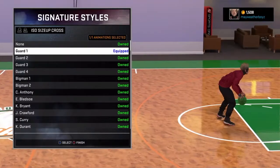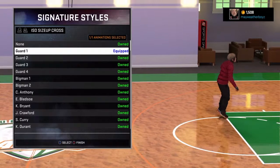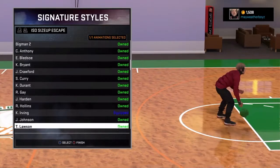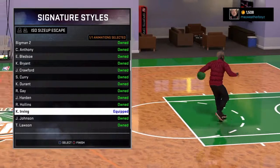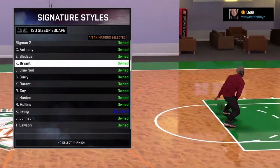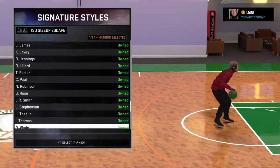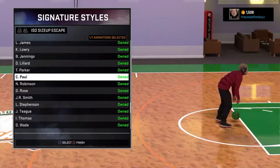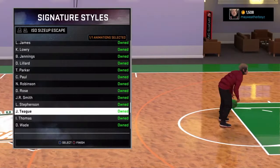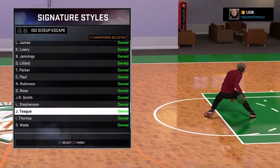ISO size up - cross guard 1. Y'all see how when I was shooting around I step back guard 1 and shoot the ball. ISO side double escape - I use Kyrie just because it can break ankles, but the Kobe could get you open easily - just do the Kobe move and you're good to go. Chris Paul is another good one - you can break your defender's ankles and get open, as well as Jeff Teague.